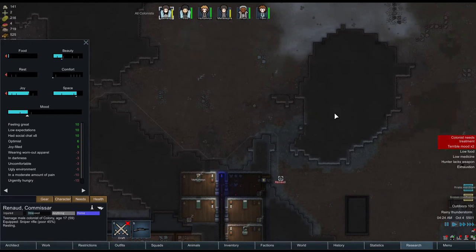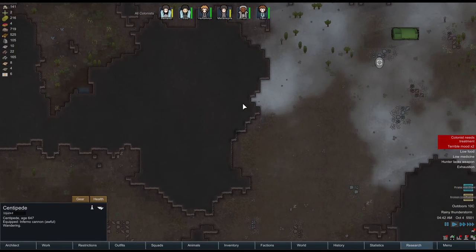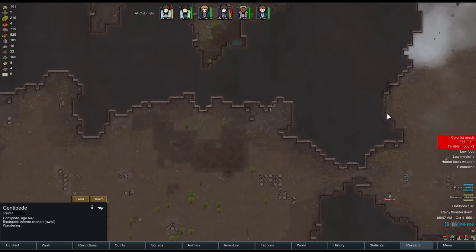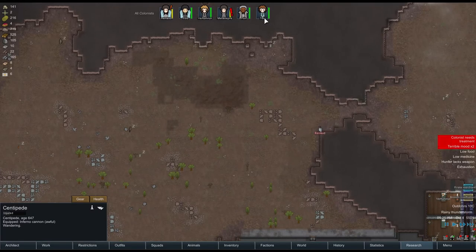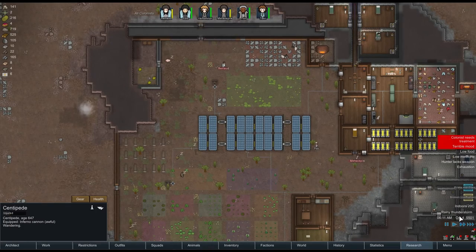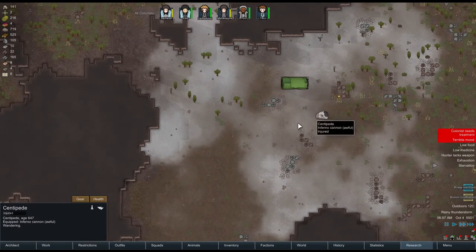So what I'm going to do is let them go and have a rest - let Renard and Meta go and have a rest. We'll let the centipede just walk around. They look like they're about to break, so I'll let the centipede walk around and do its thing while they go and rest and heal up a bit. Then they can go out and try again. This is a marathon, not a sprint.